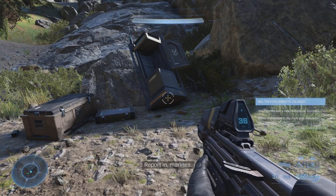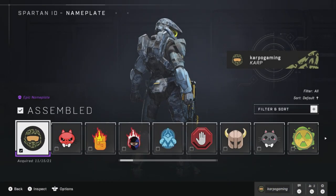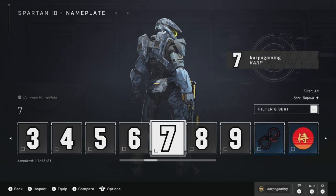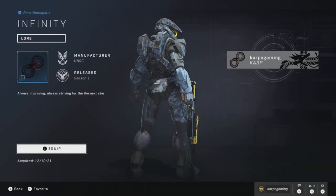Now, after you pick it up, you're going to have to exit out the game, head into multiplayer, over down to Nameplate, and voila, here it is. Amazing Infinity Nameplate. This is how you can get it free in the campaign and bring it over to multiplayer.